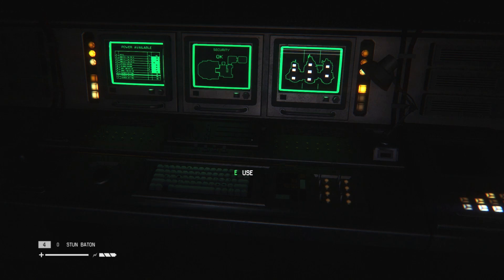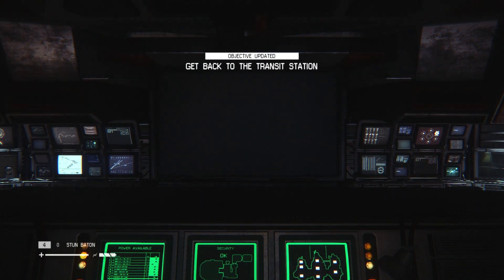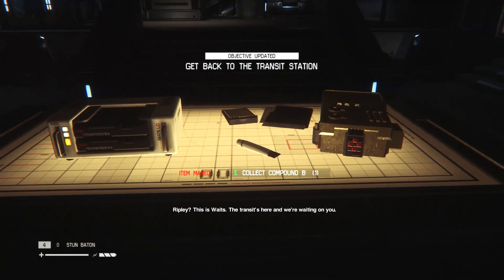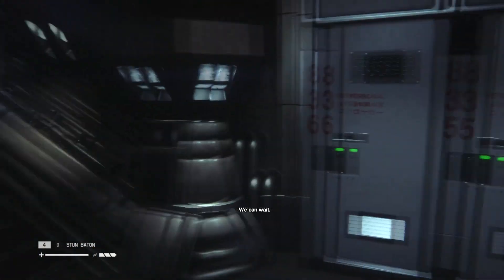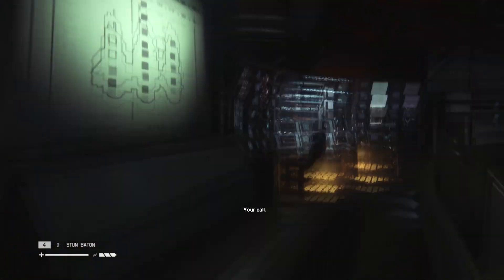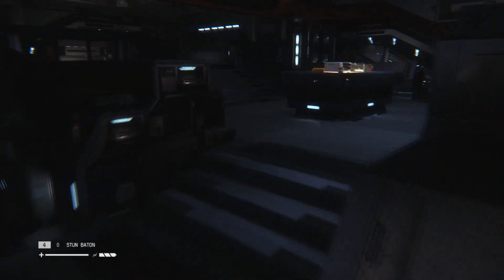Looks like we can use this again. Get back to the transit station. 'Ripley, this is Waits. The transit's here — we're waiting on you.' 'I had some trouble, so it's gonna take me a while to get back.' 'We can wait. Taylor can't. I can catch the next car.' 'Your call.' Ripley, I get the feeling that was really stupid. Why would you go and do a thing like that?